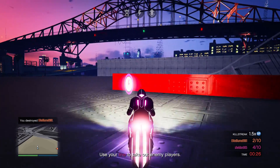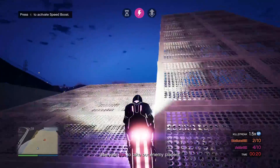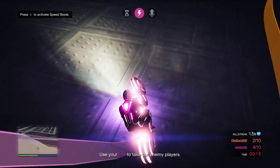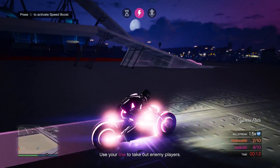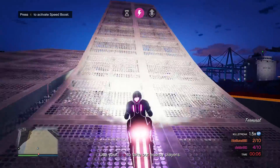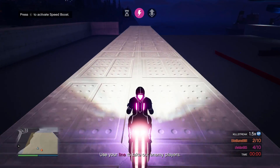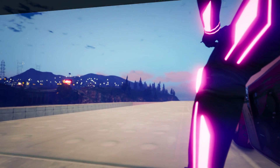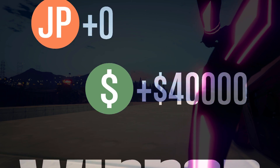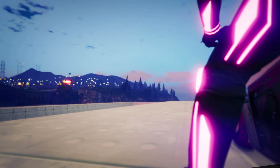Deadline takes the GTA out of GTA — it's basically Tron. You have to make your opponent run into the line trailing behind you, while avoiding theirs. You have abilities like boost, jump, and slow time. I played about 15 minutes with three people in the lobby, won my first round, and made $40,000. Definitely go take advantage of Deadline at three times payout.